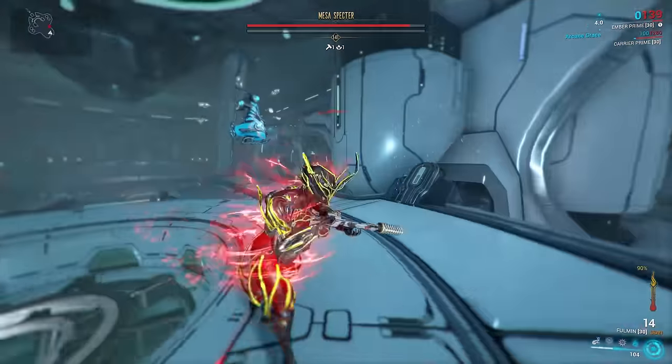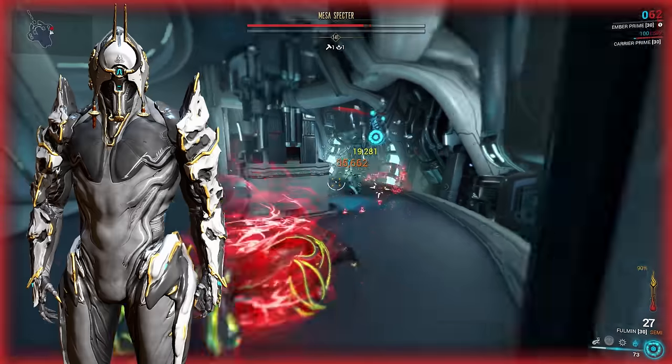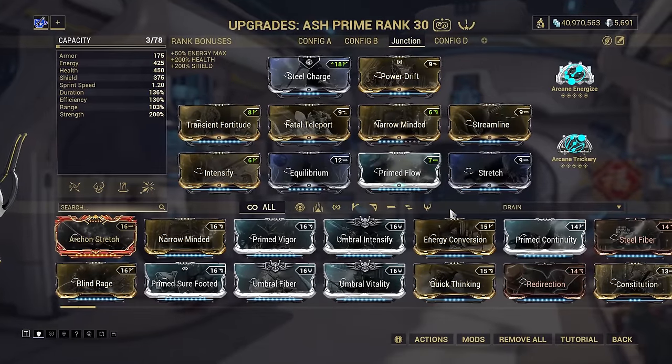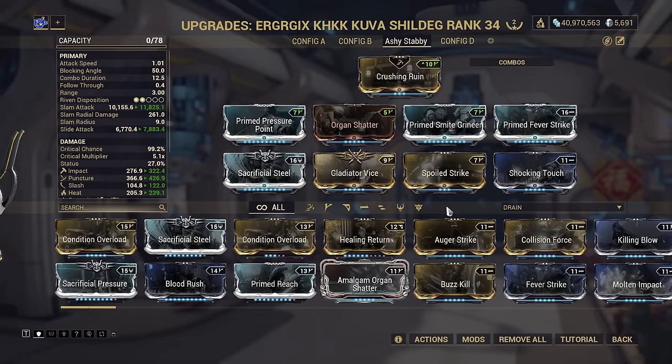Opening with the start of the alphabet, this is one for anyone who struggles with steel path junctions or simply doesn't want to deal with them. Ash is the poster-boy of edgy anime ninja assassins, and taking out a single high-value but exposed target is literally his thing. Step 1: mod Ash with the Augment Fatal Teleport and then otherwise Strength. You don't need to build for anything other than Strength for this to work. Step 2: equip a weapon built for finisher kills — here we're going all out on one slow yet heavy-hitting choice, the Kuva Shieldeg. The damage type on the build mostly doesn't matter as the finisher will change it all into true damage anyway.